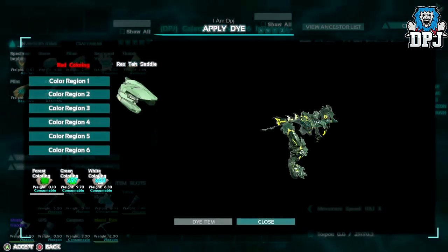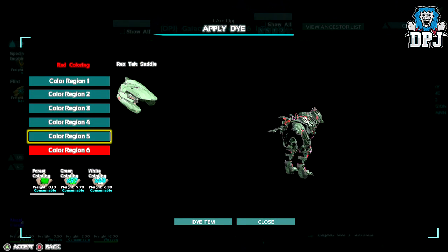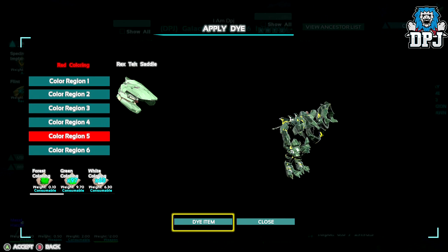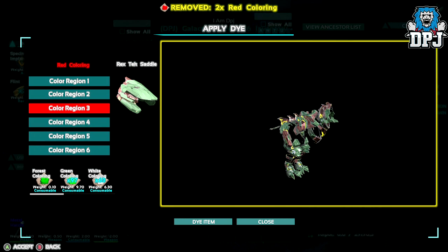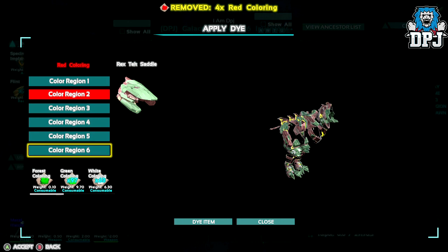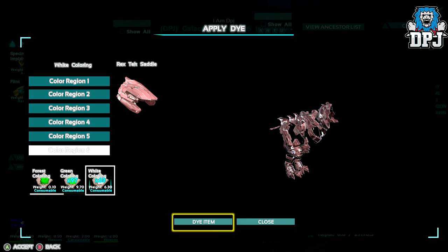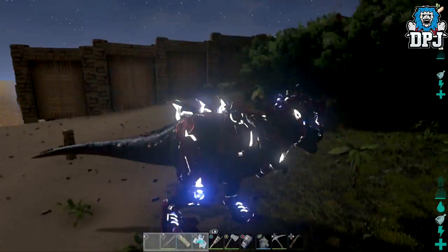Should we do all red? The bottom ones are lights, so let me turn it around so you can see what we're doing. Turning that red, red, red, red — and for the lights, shall we do white? Yeah, why not. There we go.